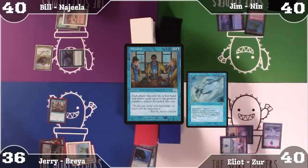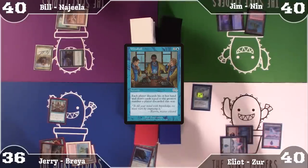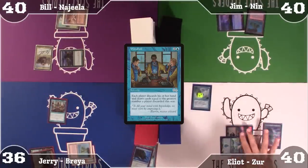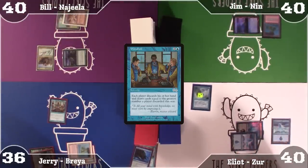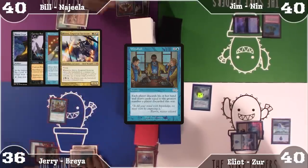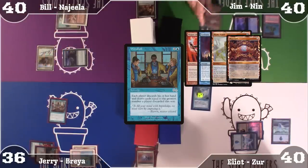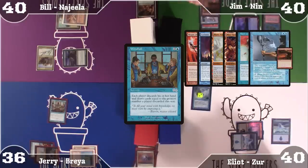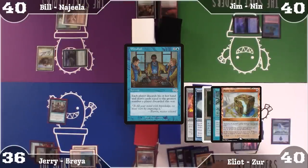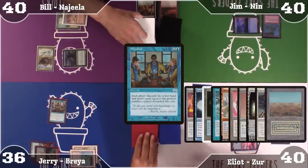Triggering Rhystic Study — I will trigger and draw a card. I have no effects to Windfall. I have 10 cards in my hand. I'm going to be discarding Silence, Walking Ballista, Dimir Signet, Mana Crypt, Carrion Feeder, Brainstorm, Derevi, and Bane of Progress. I'm discarding Magus of the Moon, Cyclonic Rift, Mana Vault, Mox Opal, Back to Basics, Power Artifact, and Anger of the Gods. I'm discarding Torpor Orb, Ponder, Underground River, Frantic Search, Mana Vault, Felwar Stone, Azorius Signet, Ancient Tomb, Silence, Scrubland. That's so many cards — we'll all draw 10.